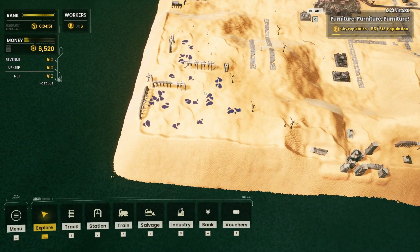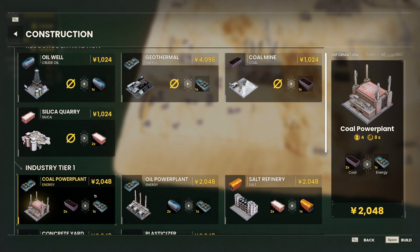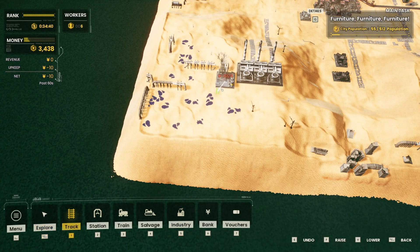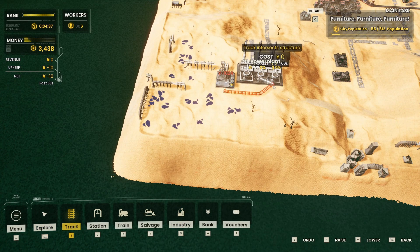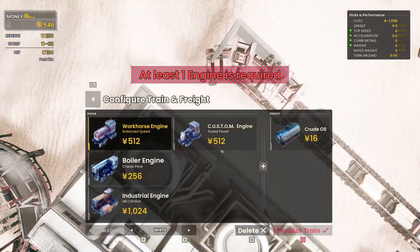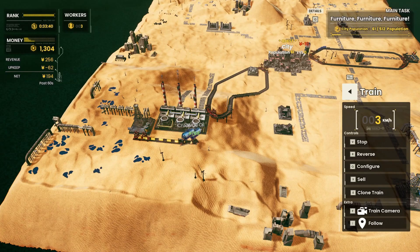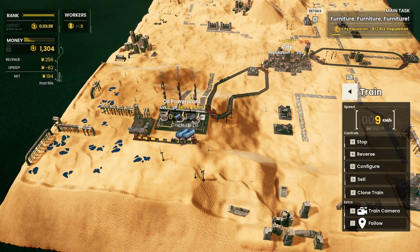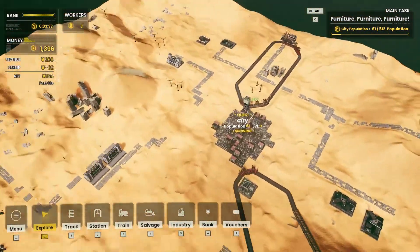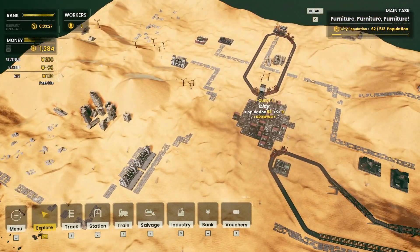That should make the city start growing. Next we're going to go heavy on the energy instead of waiting - we're going to start an oil power plant right here and then get oil wells going with a train running back and forth. Now we've got some energy being made slowly, but we're getting there. We'll have energy going to the city as well as water, so the city should be growing quite quickly. We can also set up salt refineries if we want.